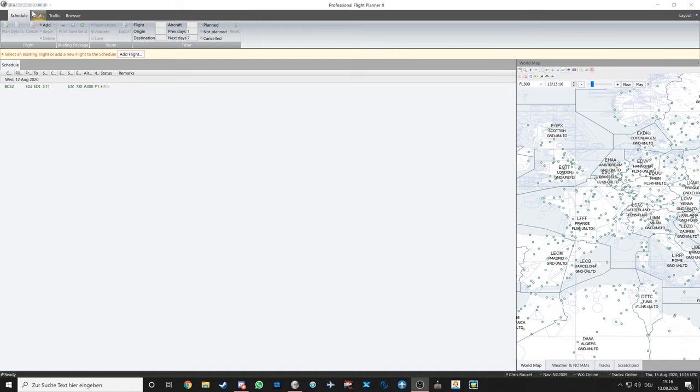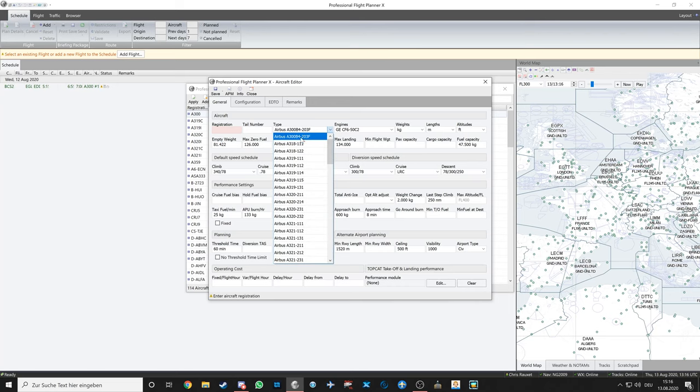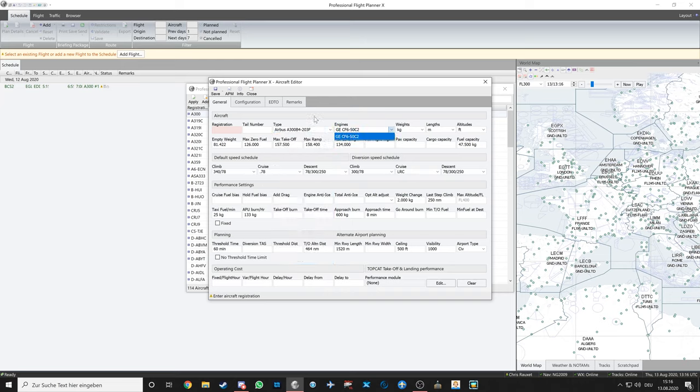For those using PFPX and wondering how to get an A300 profile: go to the aircraft database, add a new aircraft, and there will be an A300 variant — even a freighter option. The only caveat is it's the A300-200 variant with no Pratt & Whitney engine option. The performance differences between engine variants are not that significant, so don't worry about it too much.